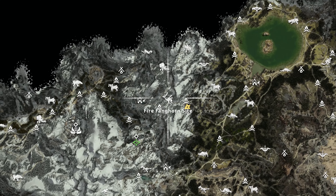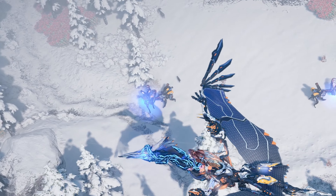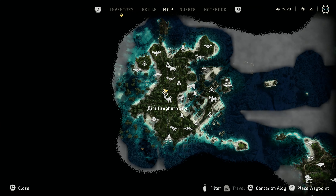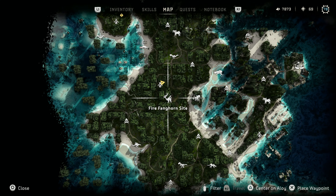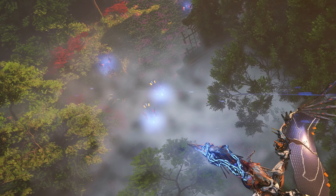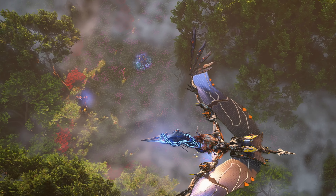The third site is located in the Snowy Peaks just east of the Tanakh settlement of Stonecrest. Here, you can find three Fanghorns with some Sunwings roosting nearby. The fourth and final marked site is located deep in the heart of the Isle of Spires. Here, you can find one of the largest herds of Fanghorn on the map, joined by some red-eye watchers.